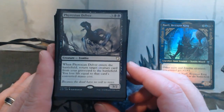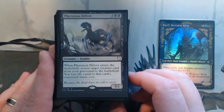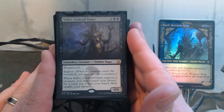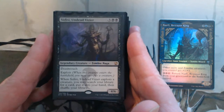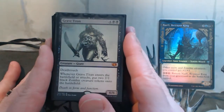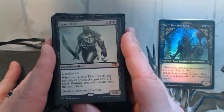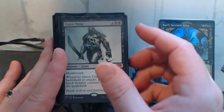Phyrexian Delver — just great, reanimates when it comes in, can't beat that value. Sidisi, Undead Vizier — exploits, so it sacrifices a creature. I don't mind things dying, and then I get to tutor for something. And Grave Titan — the big one. It's not a zombie but it does create two zombies, and then every time it attacks it also does the same. Just creating tokens — it's great.